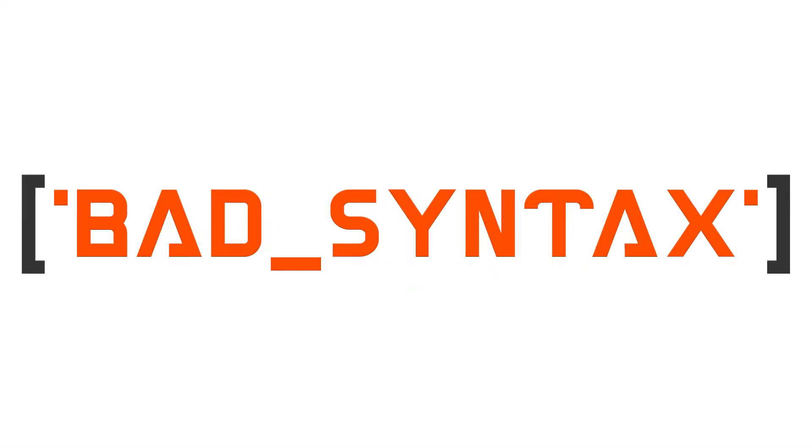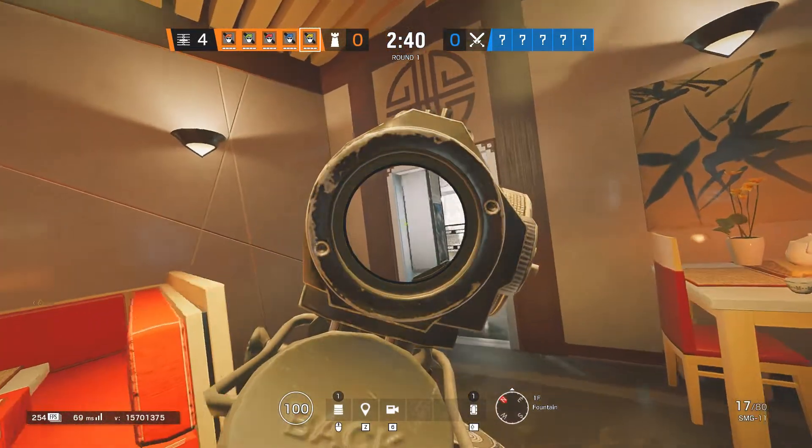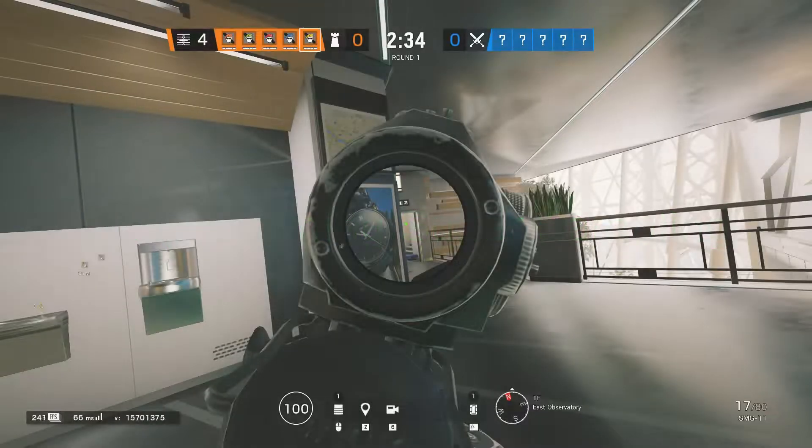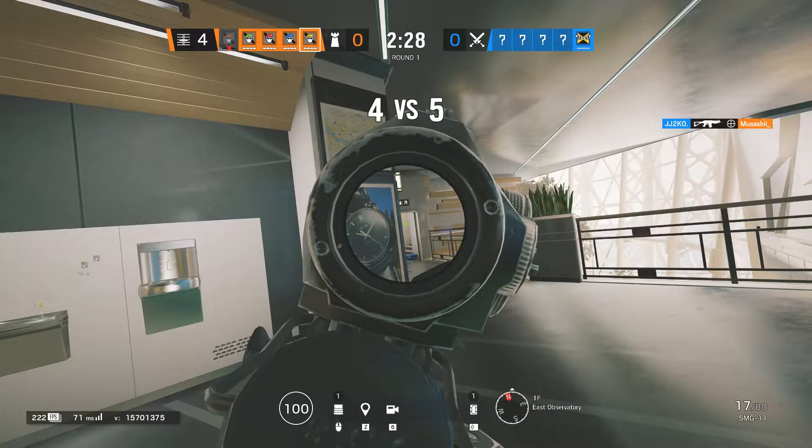Hi, I'm BadRogue and I want to tell you how you can boost performance in Rainbow Six Siege using NVIDIA's DLSS. DLSS stands for Deep Learning Super Sampling. It boosts frame rates by rendering frames at a lower resolution and then upscaling the frames so they look as sharp as you would expect them to.